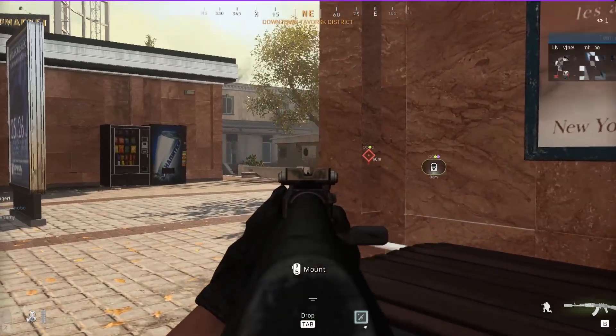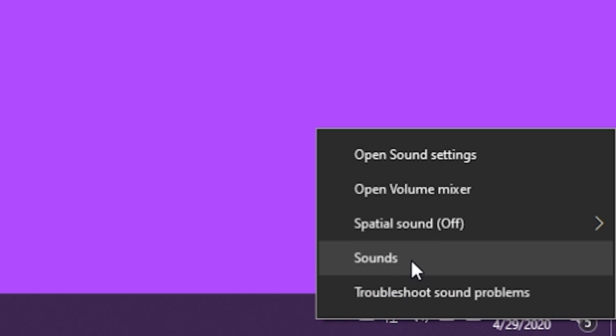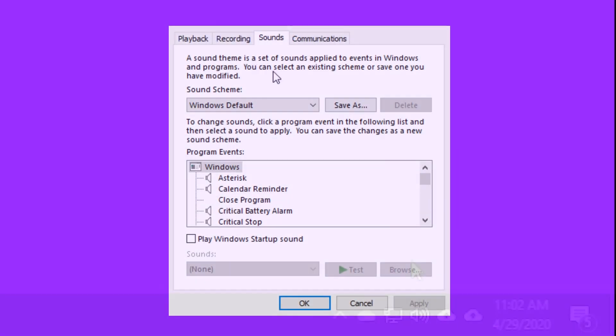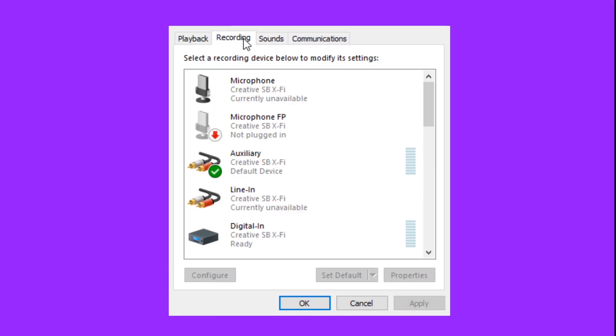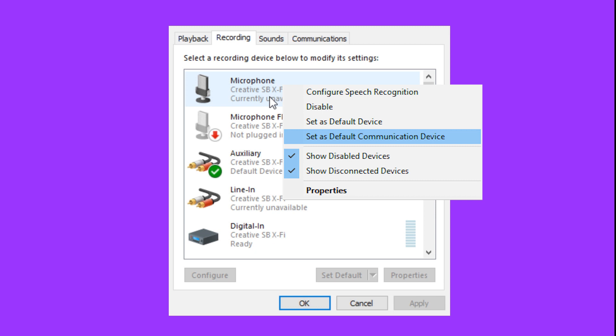I had the same issue and here is what actually fixed it for me. Head to the lower right-hand corner of your desktop in your toolbar and right-click your sound icon. Click Sounds and you should get a new window that pops up. On this window, go ahead and click the Recording tab and find your microphone. Next, right-click and click Set as Default Device as well as Set as Default Communication Device.